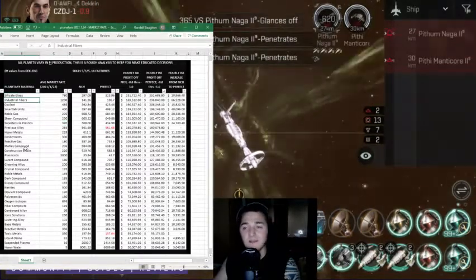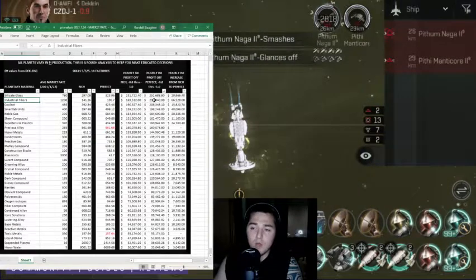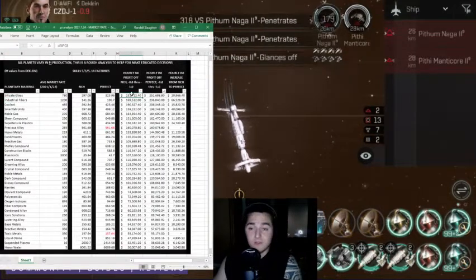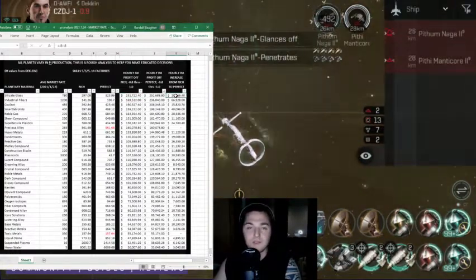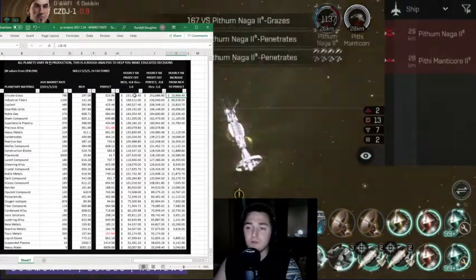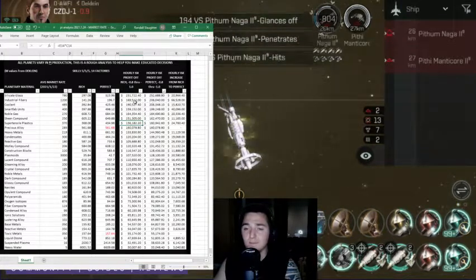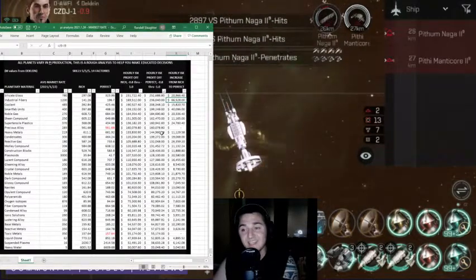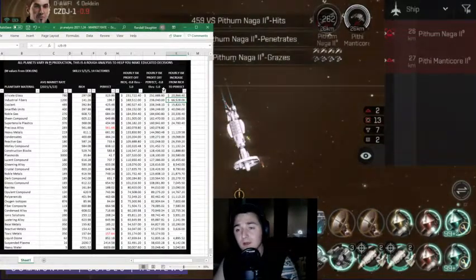The next highest — not even a close second — is industrial fibers, which is going to give you a total of 236,000 ISK per hour. For silicate glass: rich gives 231K, perfect gives 252K — that's about 20,000 ISK per hour more on perfect, only eight or nine percent difference, so not really game-breaking. Industrial fibers, on the other hand, the increase from rich to perfect is pretty substantial — 66,000 ISK — that's almost a quarter of the value. So for industrial fibers, you are going to want the perfect planet.